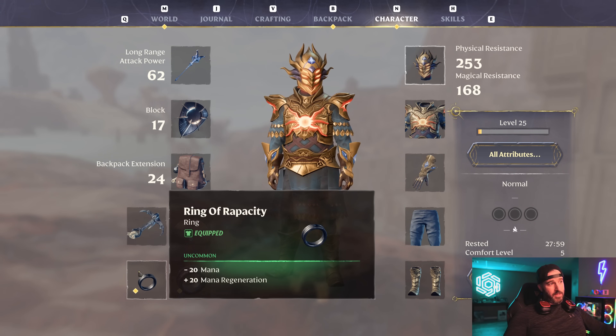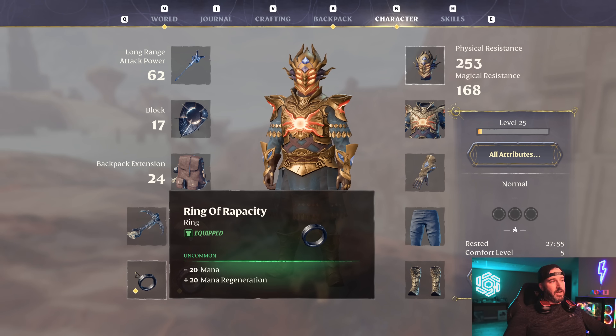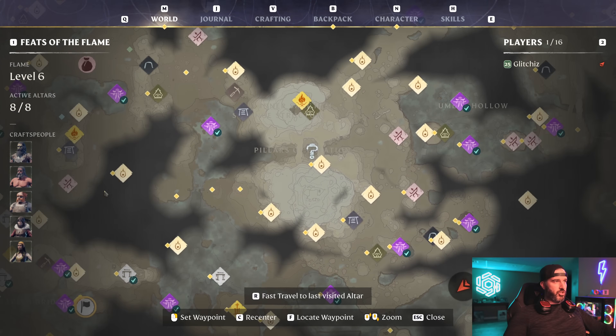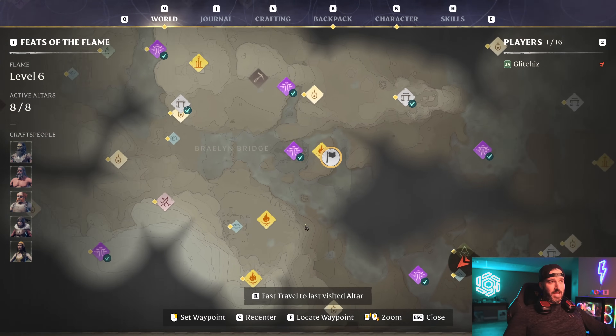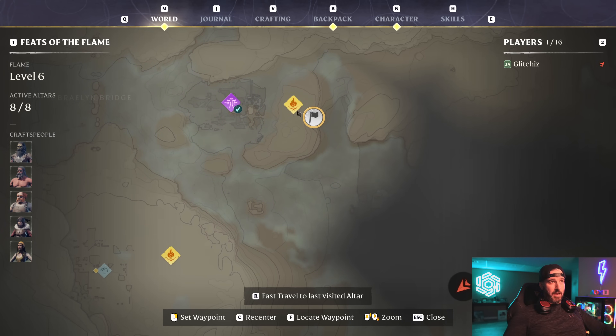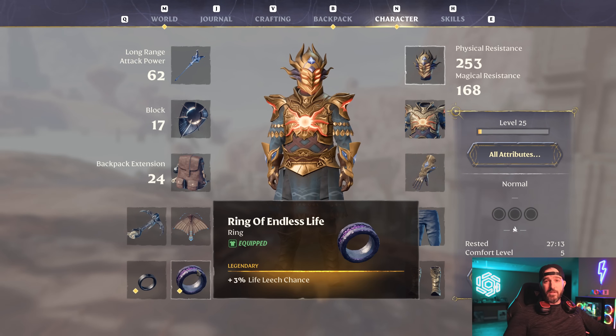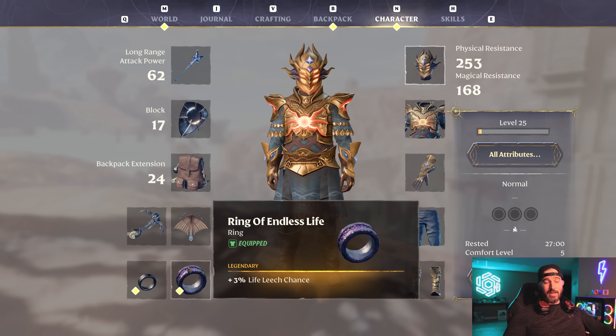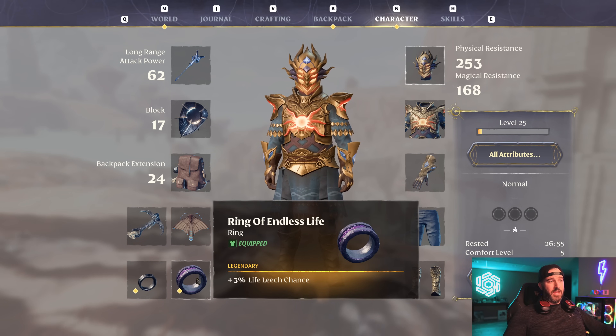The Ring of Rapacity you get from underneath the dirt pile by the mill — I'll throw a clip up showing where it is. The Ring of Endless Life you can get by farming a golden chest that is very early in the game — it's right outside the very first elixir well when you just start out. Throw down an altar on top of or behind that cliff and there are two underground tunnels underneath that hill. At the end of that tunnel there is a gold chest, and the Ring of Endless Life has a much higher chance of dropping from that chest in particular. I got it on about my third attempt, so it did not take long at all.